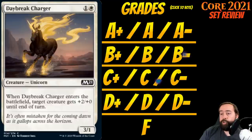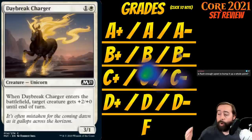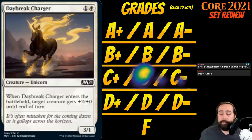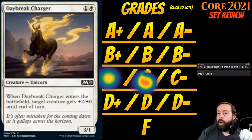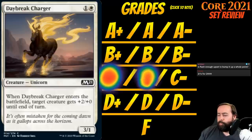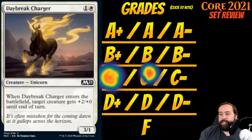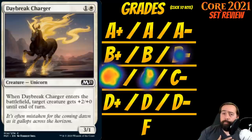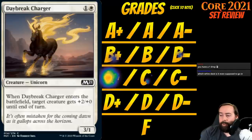Up next is Daybreak Charger. It's 1 white for a creature unicorn at common — a 3-1. When it enters the battlefield, target creature gets +2/+0 until end of turn. I love two-mana 3-1s — if I'm playing aggro, they attack really well. They don't block well, but I'm not blocking; I'm attacking. The +2/+0 to another creature is cool, though if I'm playing this on turn two I'm probably not getting that value. I think this is just a C+ because I love 3-1s for two — realistically it's a C, but aggro decks are going to love this.